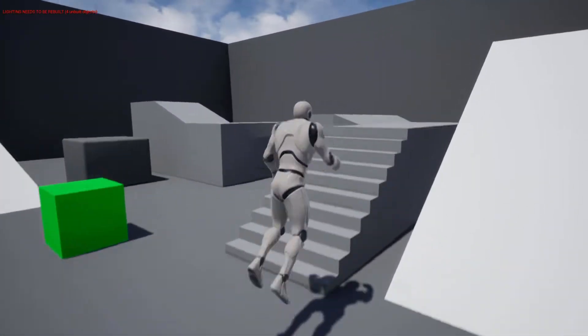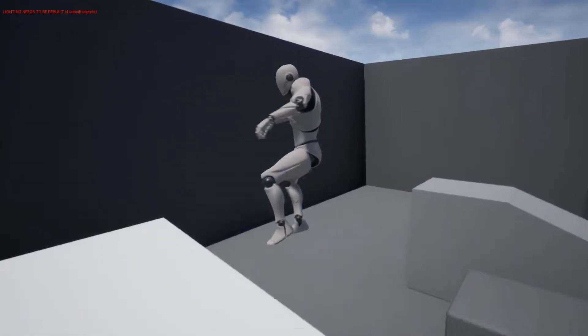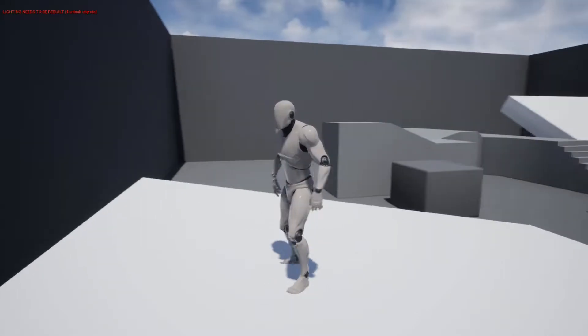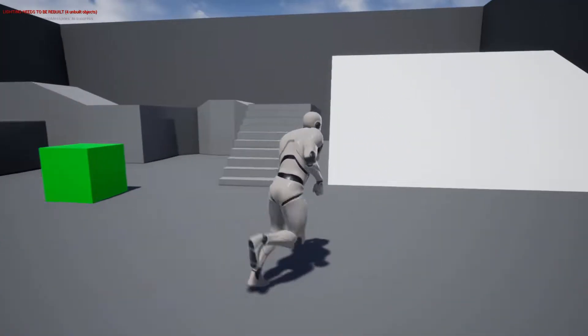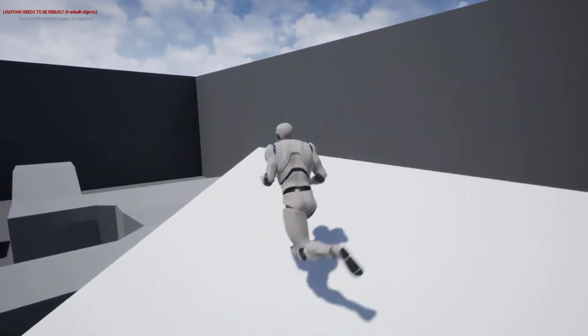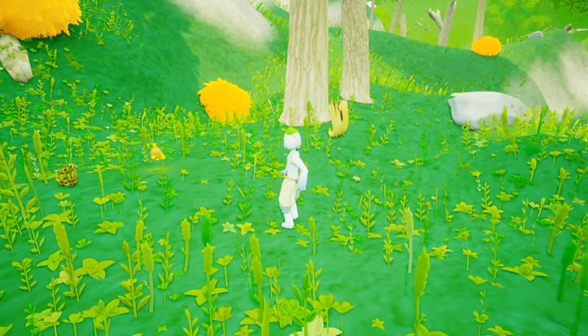Next, Ilario started programming the base movement system for the protagonist, based upon the one provided by Unreal Engine 4, tweaking and customizing it to better suit the character we had in mind and the level of world exploration we wanted to achieve. After that, he focused on the base mechanics. He set up the systems for gathering and using the various items with which the player will be able to interact.